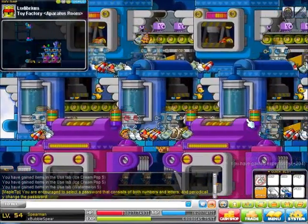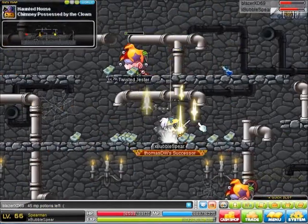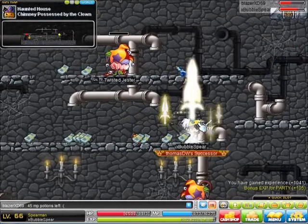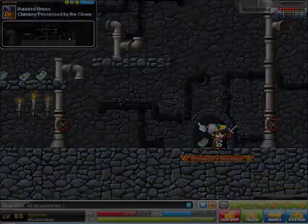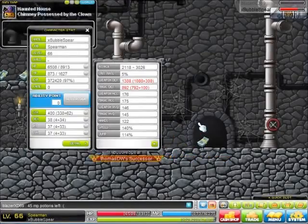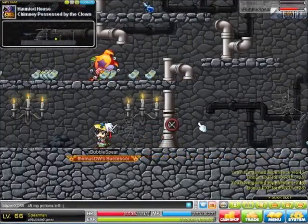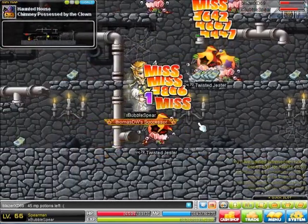Where you then move to Twisted Jesters. You guys should all know where they are — they are in the main chimney, recognised from this map. You get there from the exit over here. They do give 1,000 free entry and 25 EXP each kill, which is a humongous amount.